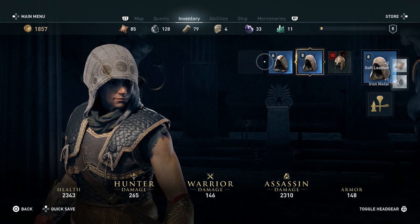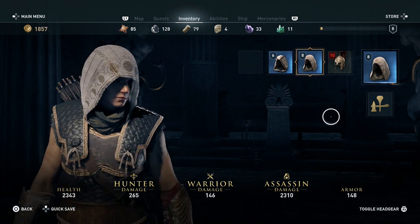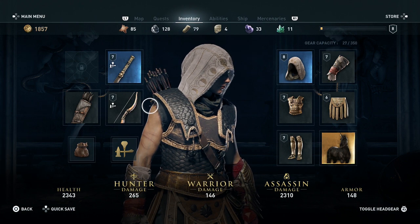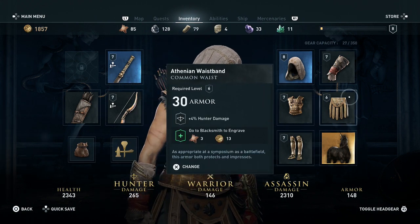It looks like I only have four slots for helmets. Let's run around with this on. I actually like the hood — it's the moon phases. I think that's real neat. And we're finally getting some good armor.